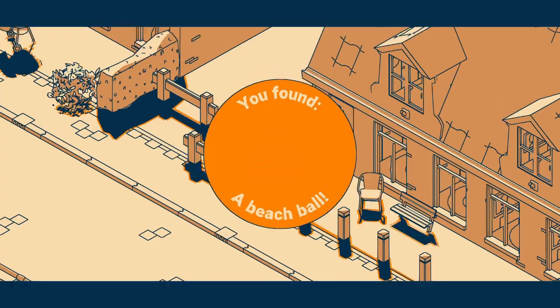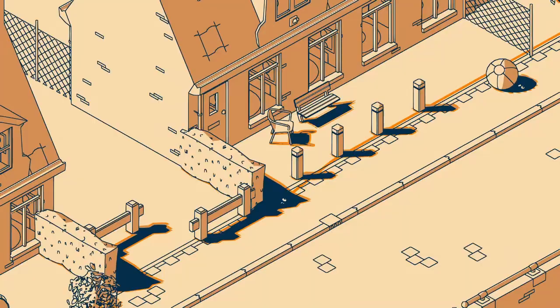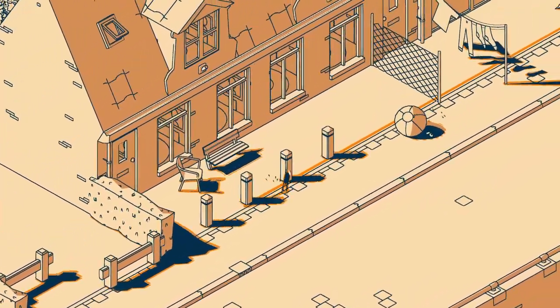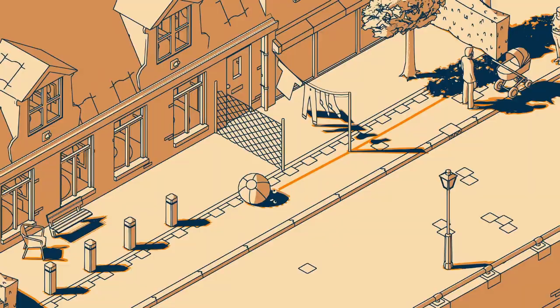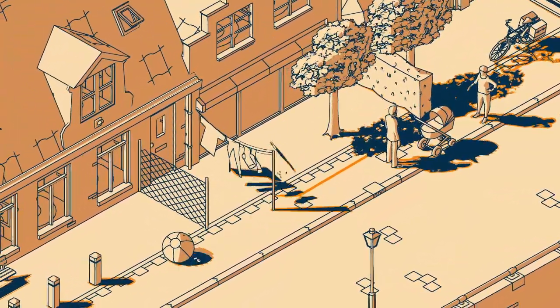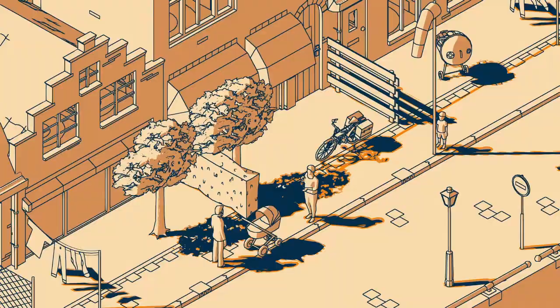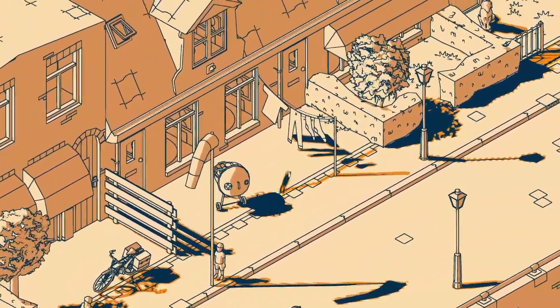The moment-to-moment gameplay in Shim is very simple. You might occasionally get stuck, but a minute of exploration is usually enough to get unstuck and keep the game moving forward. Similarly, the jumping mechanics are extremely forgiving, letting the typical player move between shadows quickly and with few errors. It is, overall, a very easygoing experience.